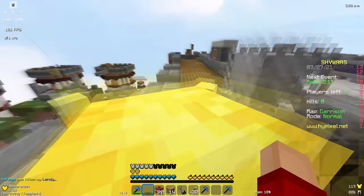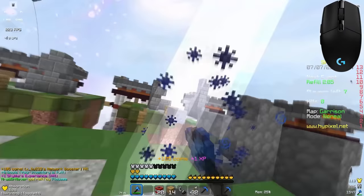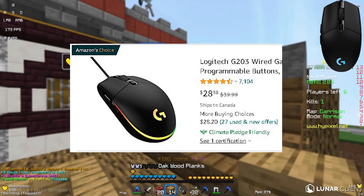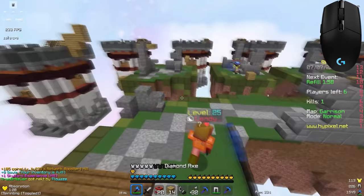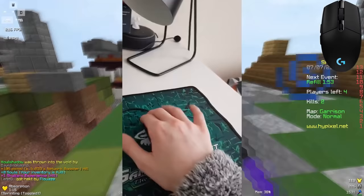The fifth mouse I'd like to cover is the Logitech G203. It costs $40, but during the time of this video it's on sale for $27, which is an absolutely amazing deal. The G203 has the same shape as the G Pro Hero. You're given a lot of wide space, making butterfly clicking and jitter clicking very simple on this mouse, and for $40 I would highly recommend it for PvP.